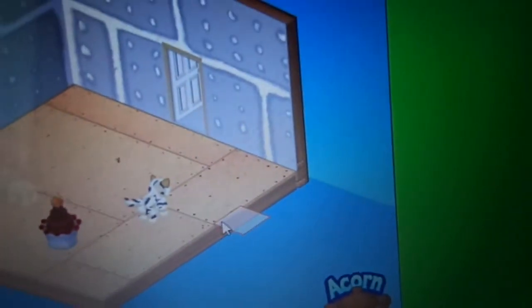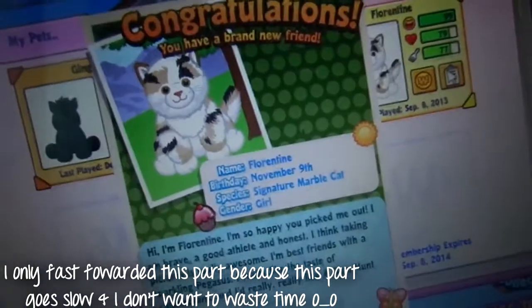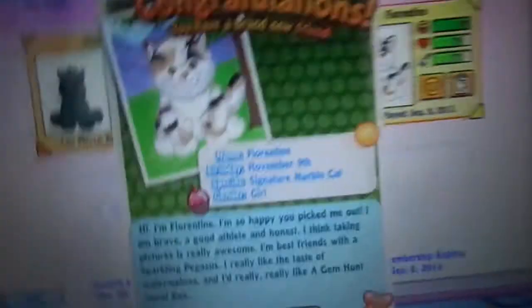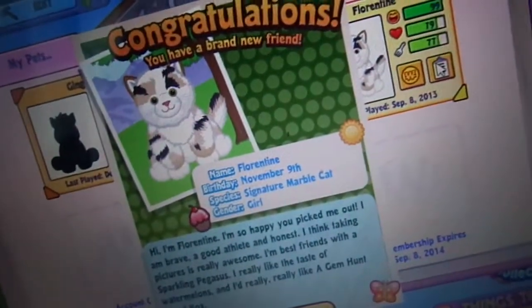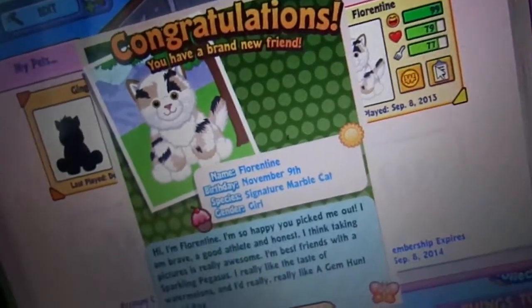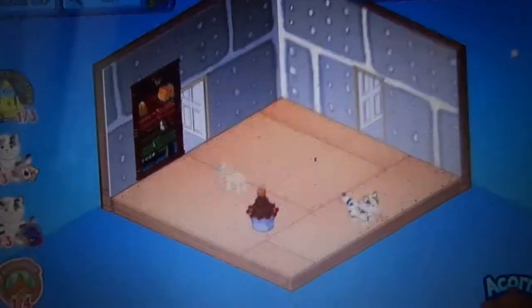So that is my adoption for Florentine, and she's super cute. I forgot to show you guys what her bio was. So it says her name is Florentine. Her birthday is on November 9th. She's a signature marble cat, and she's a girl. It says: hi, I'm Florentine. I'm so happy you picked me out. I am brave, a good athlete, and honest. I think taking pictures is really awesome. I'm best friends with a sparkling pegasus. I really like the taste of watermelons, and I really, really like a gem hunt jewel box. That's cool. So that is her adoption.